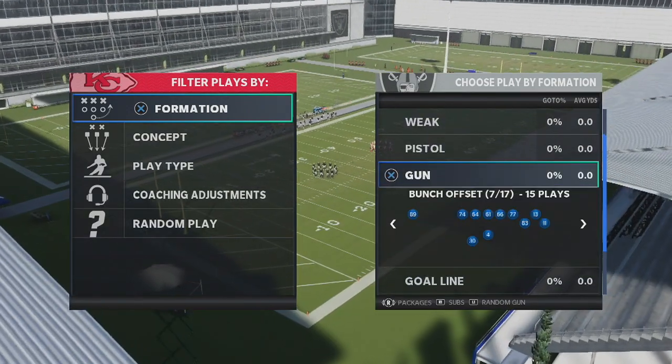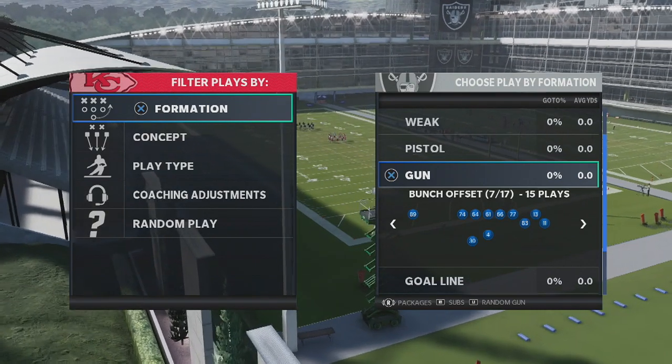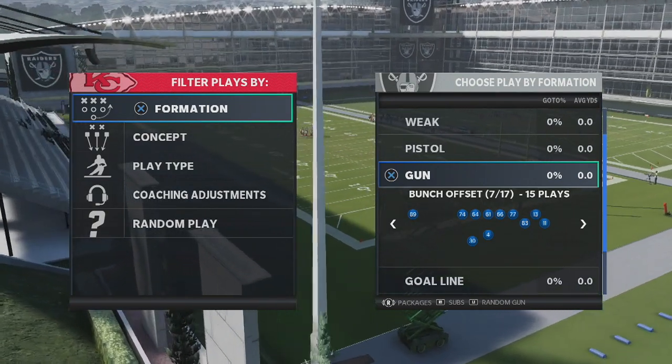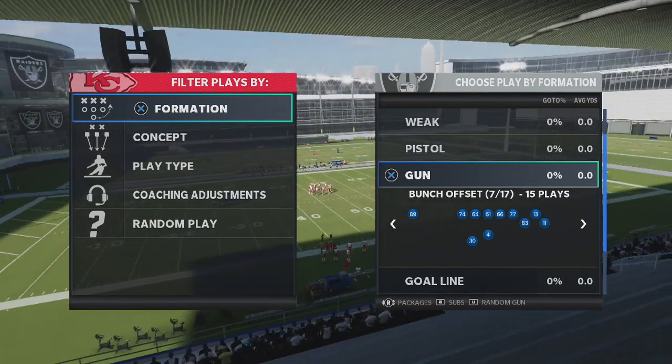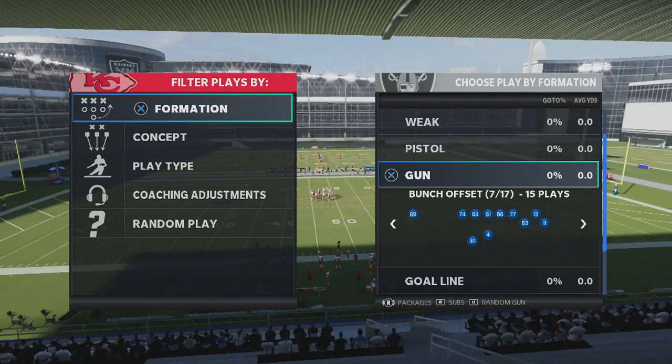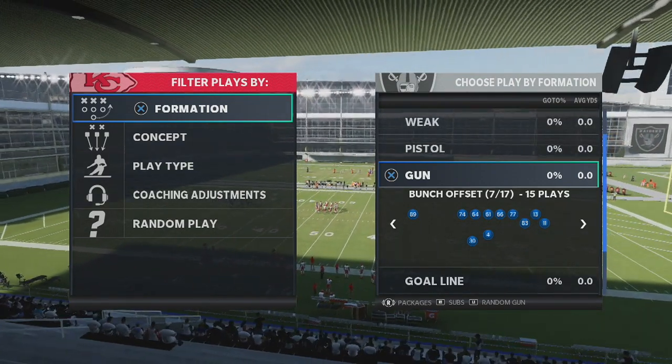Let's get into this play. We're in the Carolina book on offense and we're going to look at this Gun Bunch Offset. I really love this formation — I might do a full scheme on it — but in my mind, it has one of the best one-play touchdowns in the game because the cover three beater is very easy and very consistent.